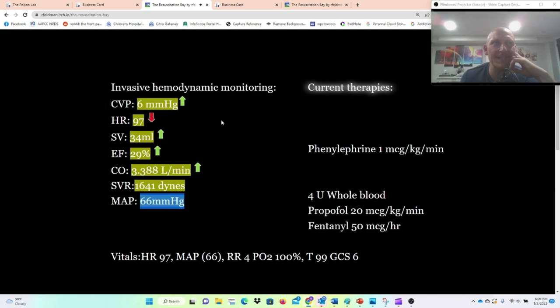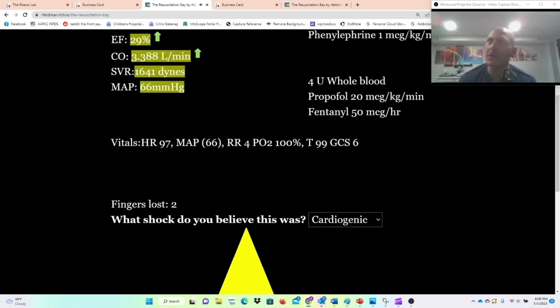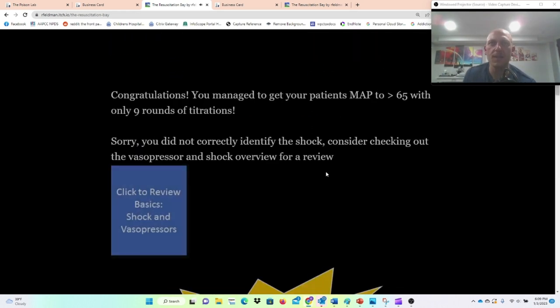My MAP is 66. All I've done really is give blood. You can see this is an environment where you can play and see exactly what is going to happen to their different cardiovascular parameters if you were to manage hemorrhagic shock with vasopressors — and this is a fun place to do it.